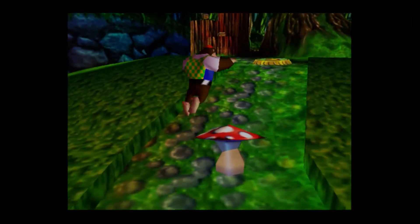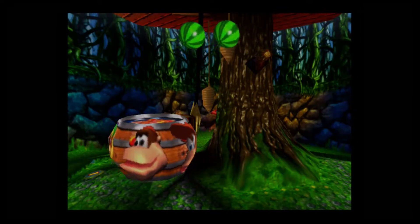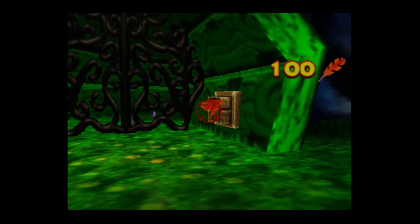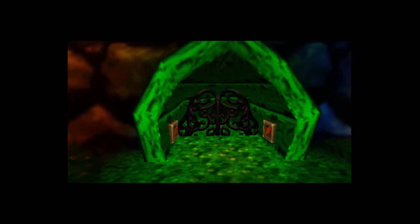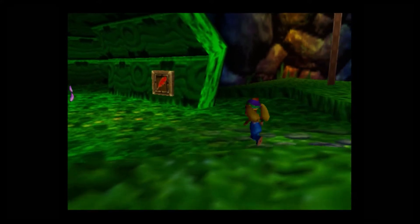I think there is a tag barrel up here — and there is. Just gonna hit these. And there are also bananas as Tiny. This is a golden banana we will need to get as Chunky Kong, but there's stuff along the way we need to get as Tiny, so I'll be getting that.